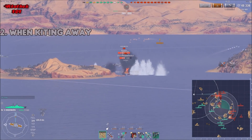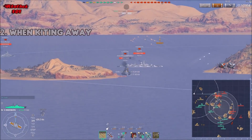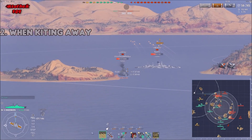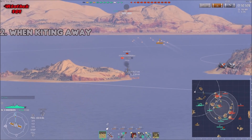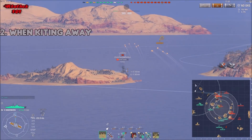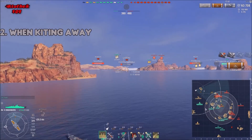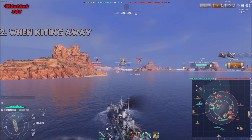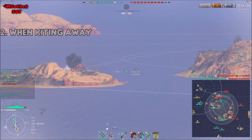When kiting away, the first thing to pay attention to is that you want to kite into a position from where you are most annoying to the enemy — especially battleships. So if the enemy is pushing this way, you don't want to kite straight back. You want to kite to the side, because then they mostly have their guns pointed in the other direction. By appearing here and shooting into their broadsides, you become an absolute nuisance to enemy battleships.